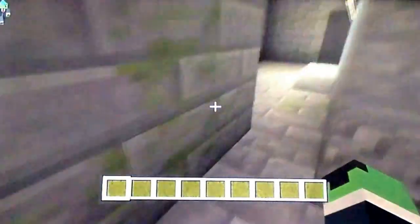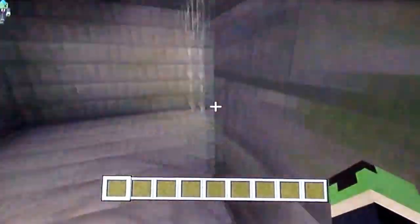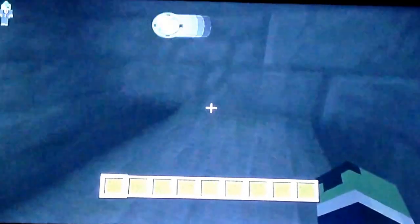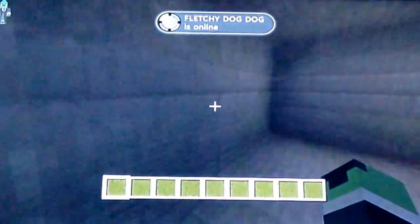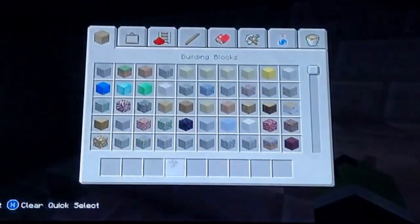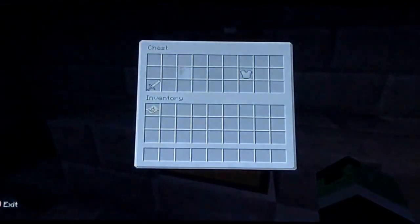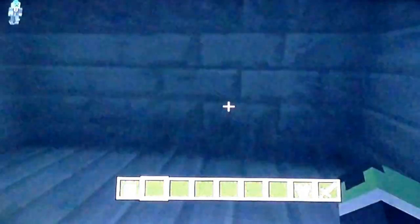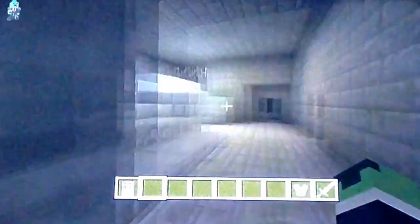There are some chests around, and if you just find some of the chests, you can dig around in some areas and find more rooms. There's more stuff down here. This chest, I think, has an iron sword in it and a chest plate — yeah, it does. Some rooms are just empty, I really don't know why.